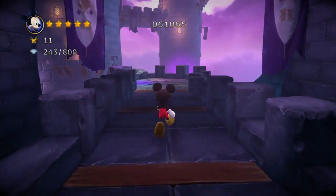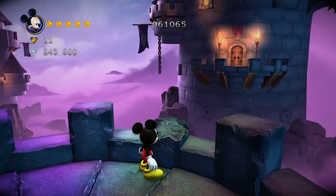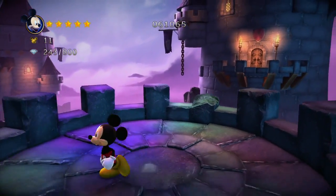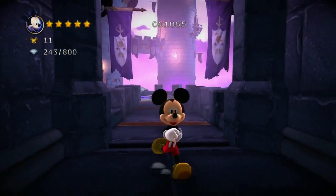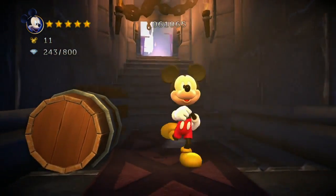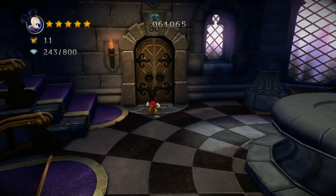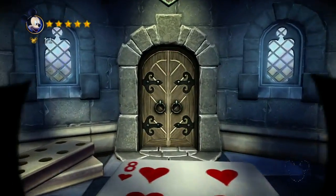This is a much bigger castle than I thought it was. There's some roominess to it. You can see there's a third level in there. To extend the rainbow bridge you need all seven of the rainbow gems — that's how it works. Then you can turn into Super Mickey Mouse. Alright, toy time!